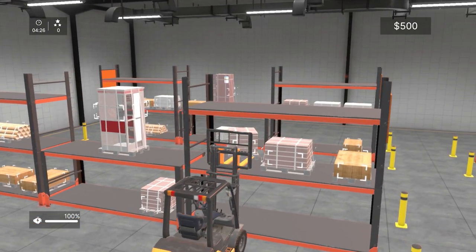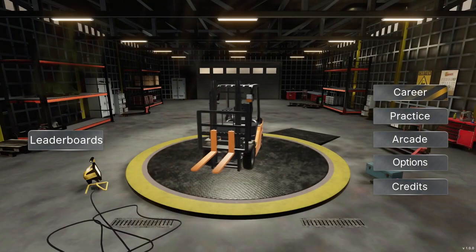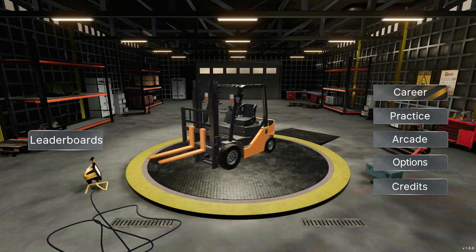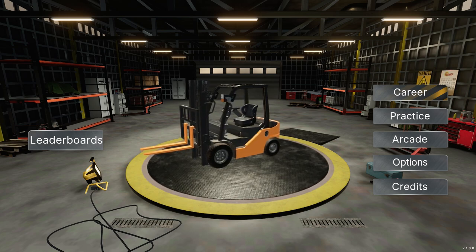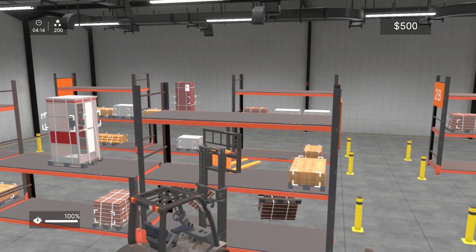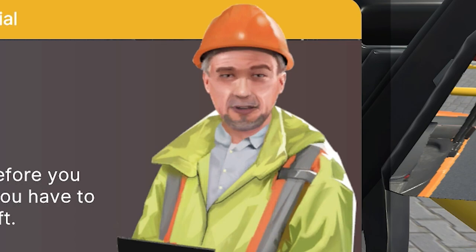There's no storyline with this one so we're getting right into the action. Right from the main menu we get a glimpse of our fiery beast as it sits atop a rotating turntable, giving us a good look at it in all of its pallet-lifting glory. As for game modes, we get two: career mode and arcade. Career mode opens up with an optional tutorial directed by a bearded Elon Musk giving us a brief rundown of the control scheme.